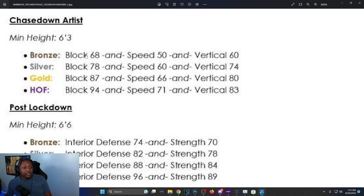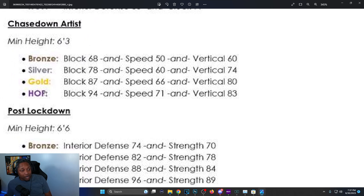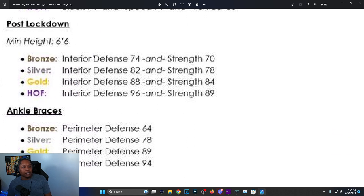Chase Down Artist: minimum height 6'3. Hall of Fame is 94 block, 71 speed, and 83 vertical. Before it was just block — now they added speed and vertical requirements. They're making each attribute work together in between each other.